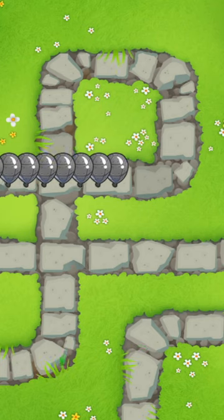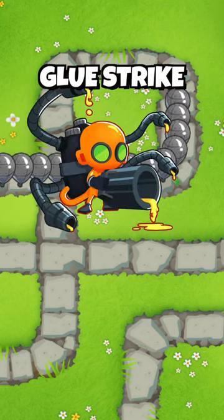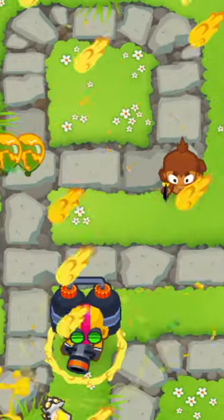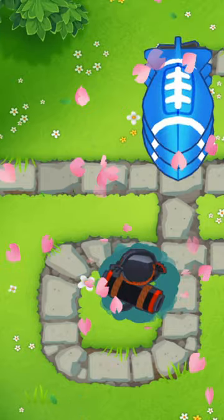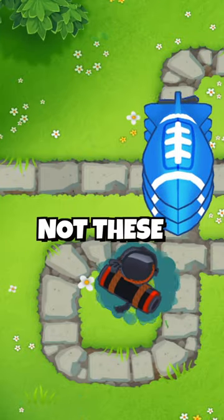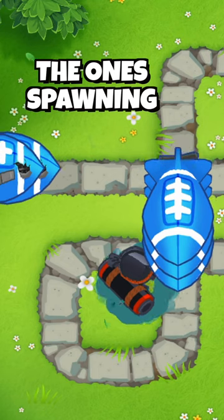There's an interaction that has existed for many updates, and it involves the Glue Strike and the Grand Saboteur. The Glue Strike ability makes all affected bloons take extra damage, and the Grand Saboteur ability reduces the HP of all new MOAB-class bloons — not the ones already on screen, but the ones that are about to come out.